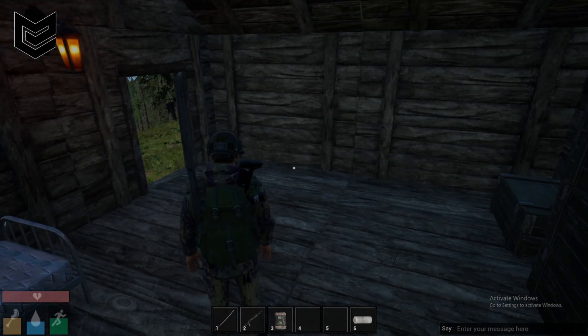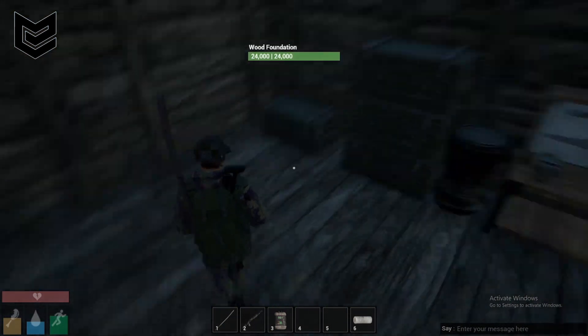So, wooden door — you need only one C4. Okay guys, it's time for the loots!